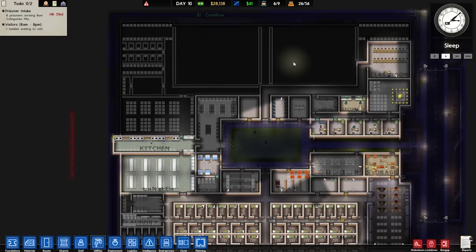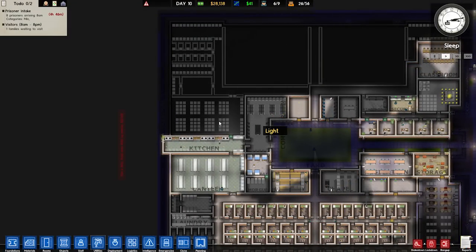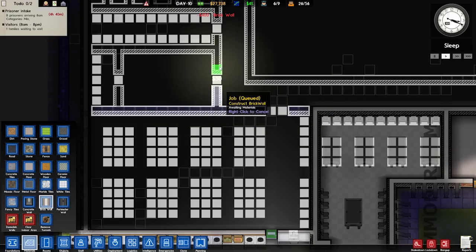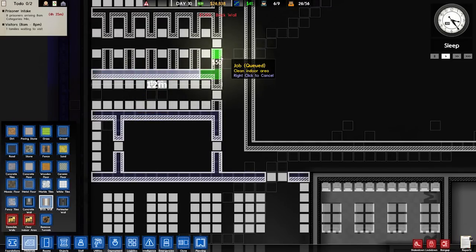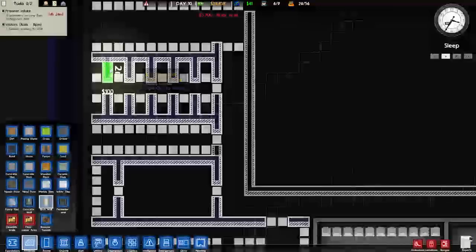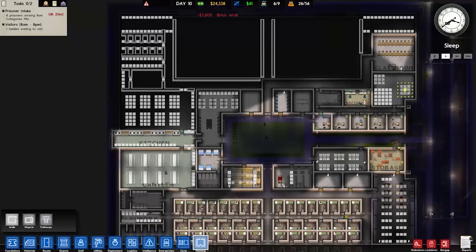I guess we'll go ahead and build. What do we need to build? We just need to build all of this area. Let's start building some walls — that's what the workmen can do. We've got a bit of money, and the more walls we have, the more money we can make, because we've got to get more prisoners. We've got to build a little bit of solitary here. I wonder how much it would cost to build all the walls in this section. I reckon we could probably afford it for about $30,000. Actually, let's plan that out. I want to get the shape of it right. So we have the cells on the top.